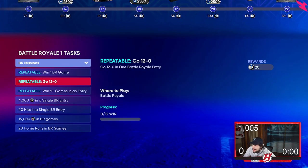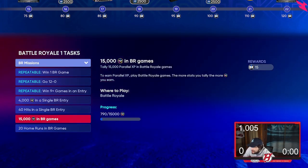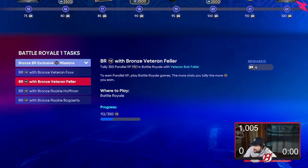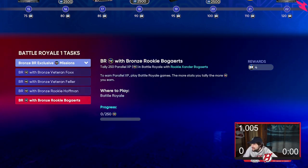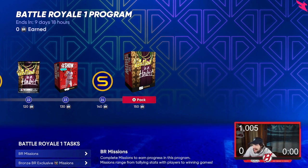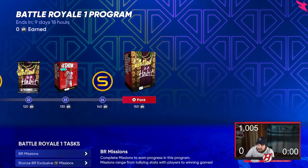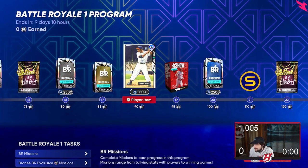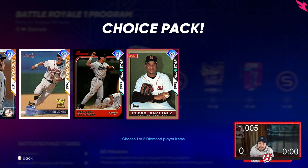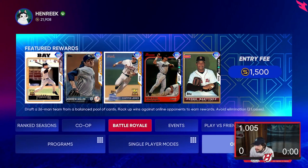You get 20 BR wins for going 12-0 in a run — that's a 12-0 BR, which is not easy. 4,000 stubs in a single BR entry, 40 wins in a single BR entry, 15,000 parallel XP, 20 home runs in BR games total. If you do different tier missions — bronze, veteran — you get even more. The more you grind, you get a 90 overall diamond, keep playing, get more packs, get a 5-balling as a habit pack. I haven't played much BR this year, which I definitely should — it's super fun and a really great way to earn great rewards.